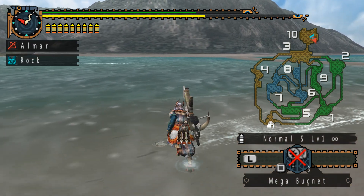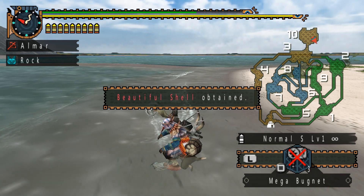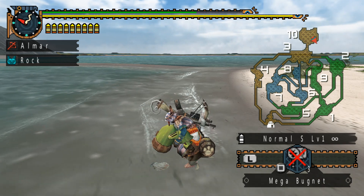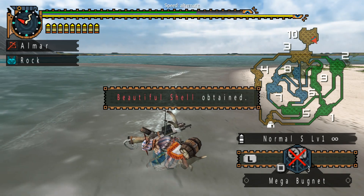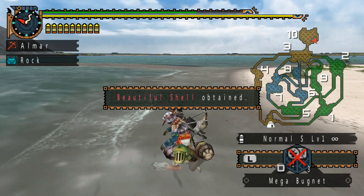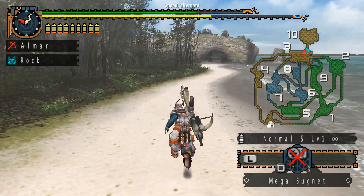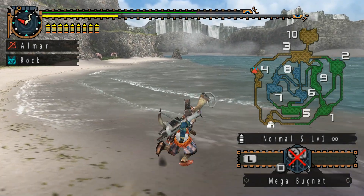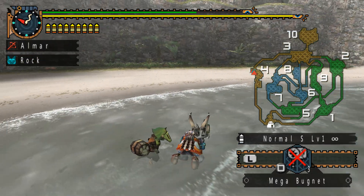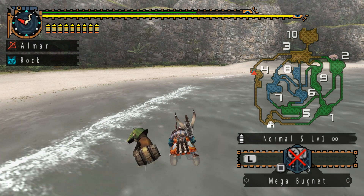Over here you can gather in the ocean and find things called black pearls, which are used for some of the higher level weapons and armor. You can also get beautiful shells, which are account items. Everything else you can gather from this location is more or less garbage — like stone, obviously a disappointment when you see it while mining. There are also mushrooms and herbs along the shoreline that I always skip.